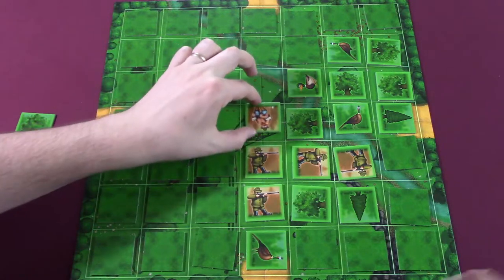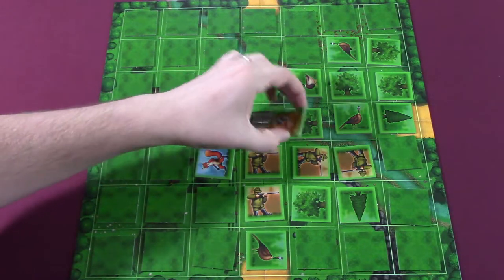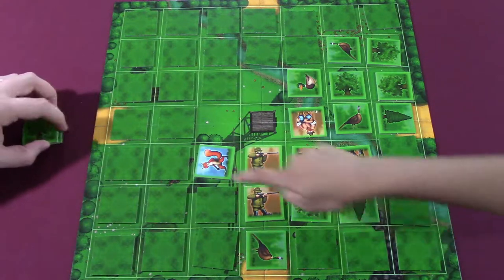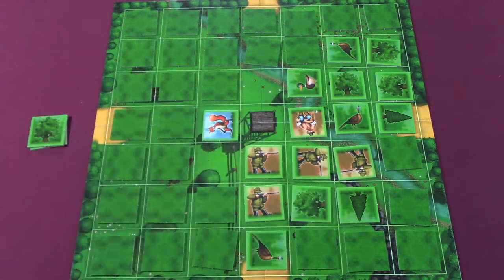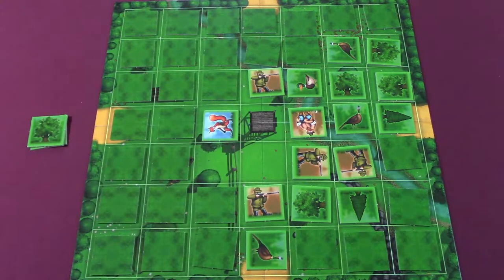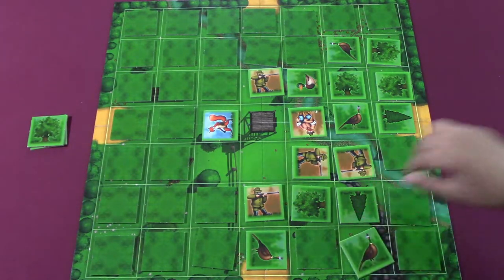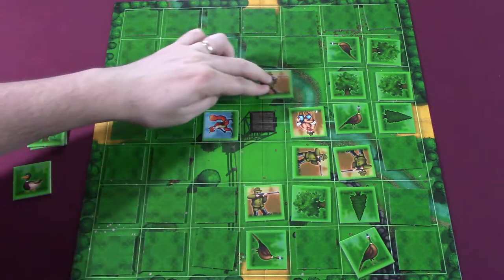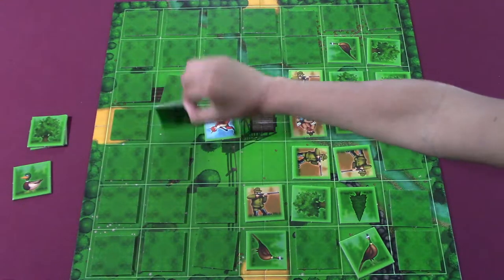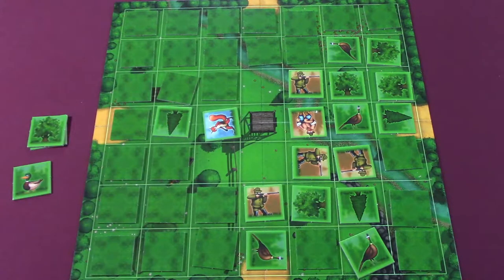I'm gonna move over here and have a look. A Fox! This is awesome — it's worth a lot of points. I'm gonna move. I want to be able to get you but it doesn't look like I can, so I'm gonna move this guy way up here to get ready to get that duck. I'm losing — I'm not doing that great. Another tree.